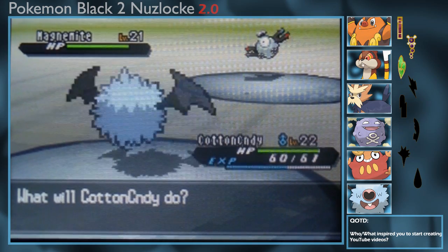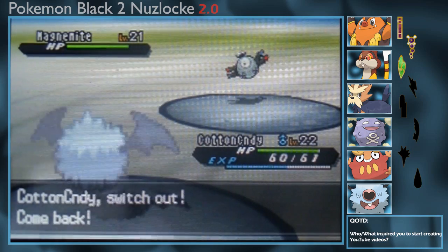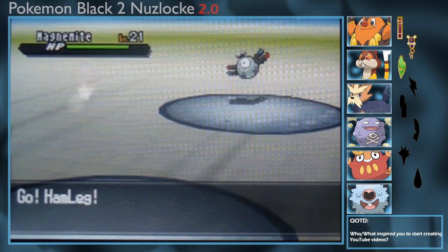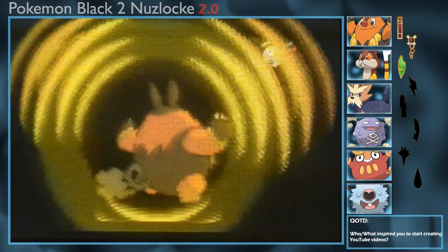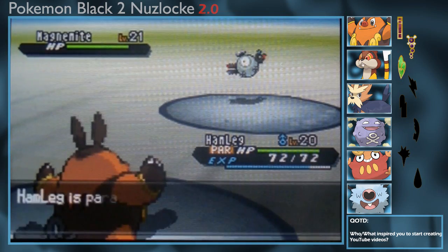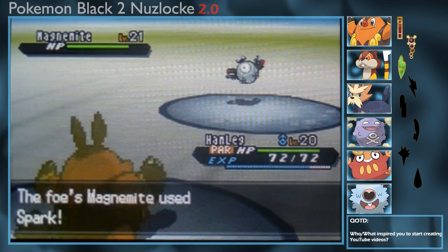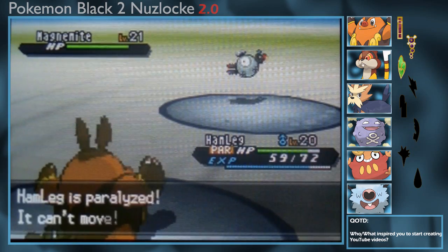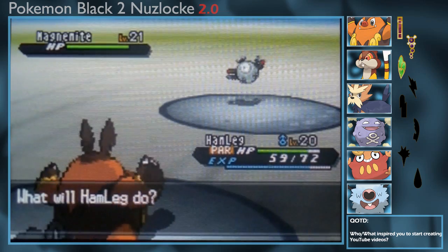We are switching out and going into Hamleg. He's going to use Thunderwave. We do have a Paralysis Heal we can use after the battle. Going for Arm Thrust — I should have gone for Ember since we have the Charcoal boost. We're using Ember, but we are fully Paralyzed so we don't get to do anything this turn.